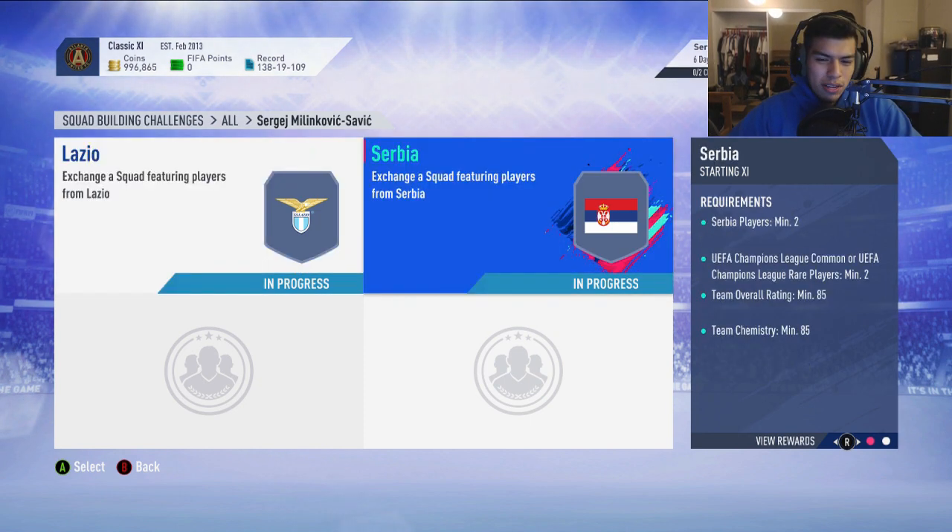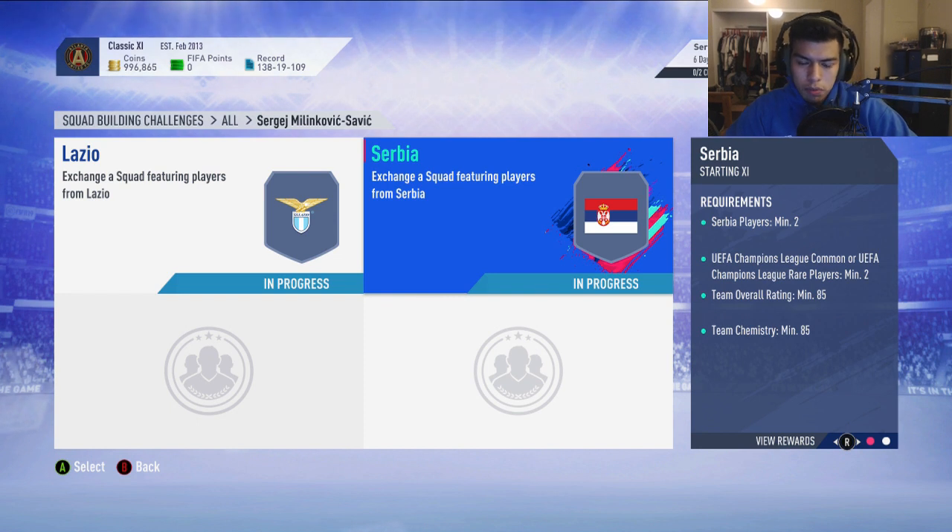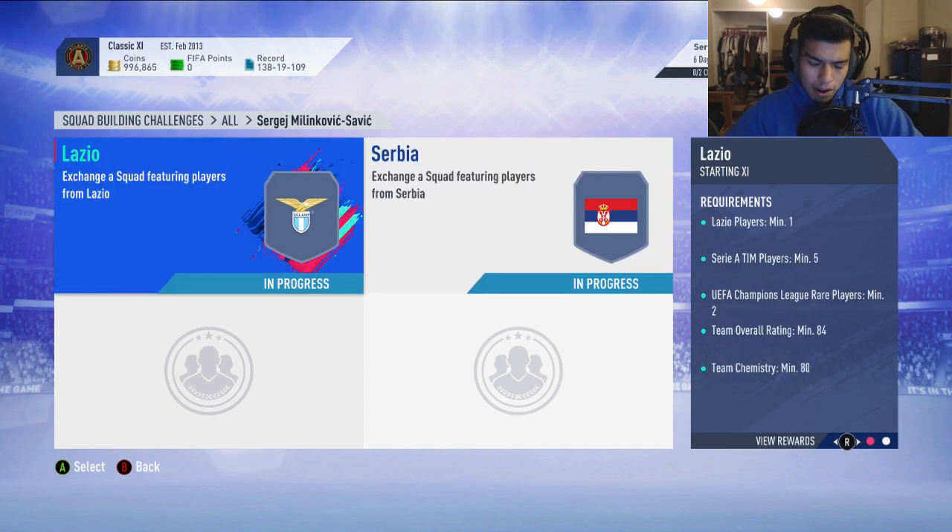I don't really get it. I don't know why it's 85 for the Serbia one and you get a lower reward, but it's 84 for the Lazio one and you get a higher reward. Makes no sense. But we're going to get straight into it.